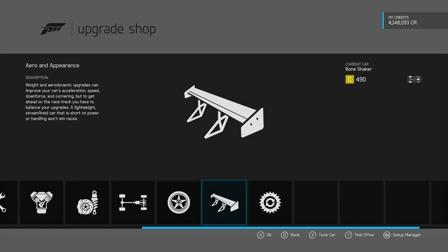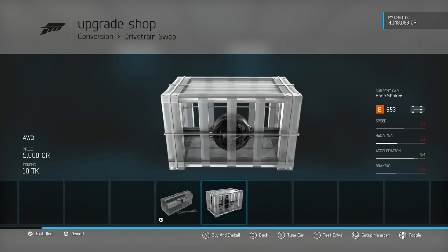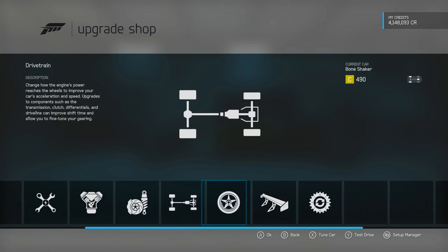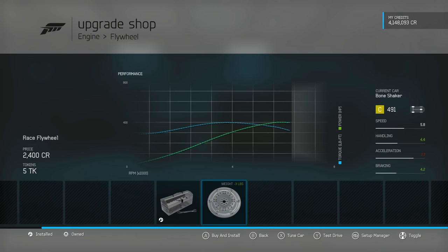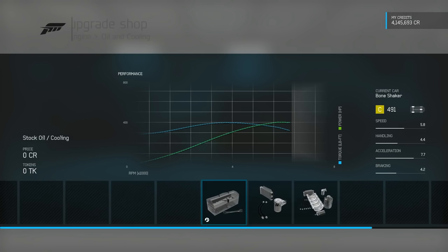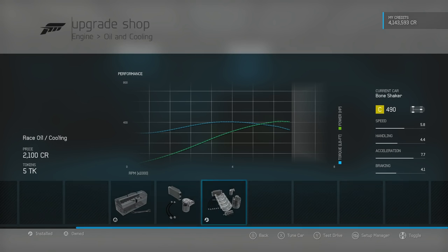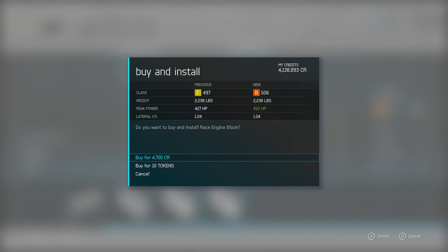It actually looks like we've got quite a lot of stuff we can do to this car, which is cool. We can swap the drivetrain to all-wheel drive — we don't want to do that. We do have a V8 in here, though I don't know exactly what kind. Let's go ahead and fully upgrade the power. We are doing a drag build and we're making 402 horsepower now, which isn't bad considering we weigh almost nothing — 2,000 pounds. I figure it's kind of an older engine and usually older engines in this game don't upgrade quite as well.